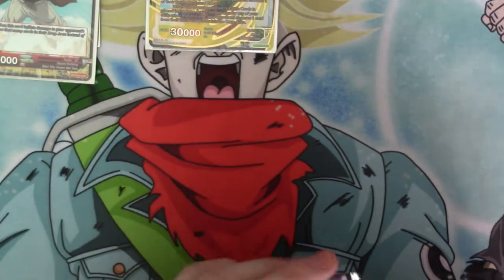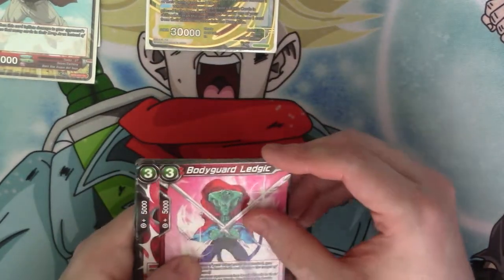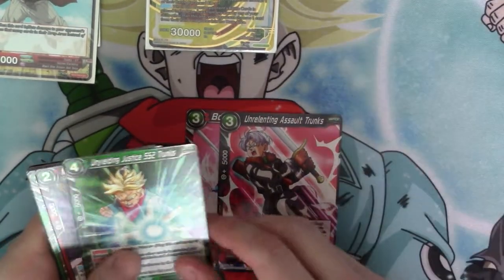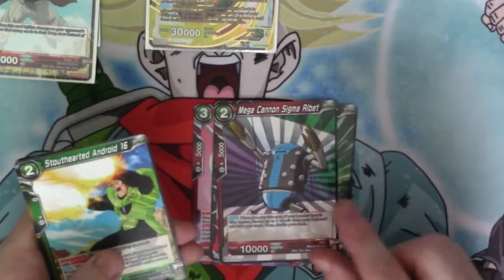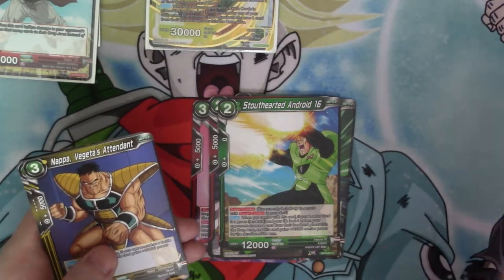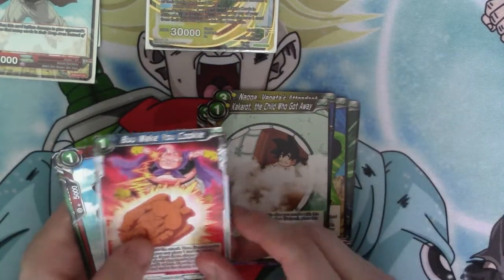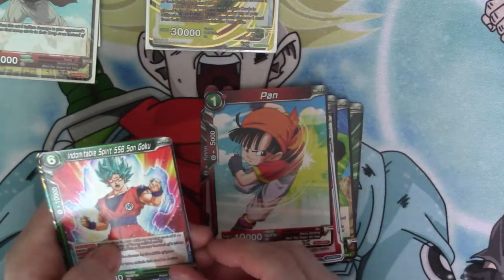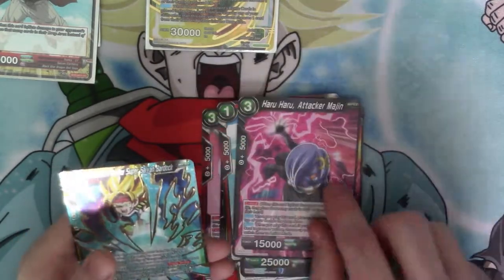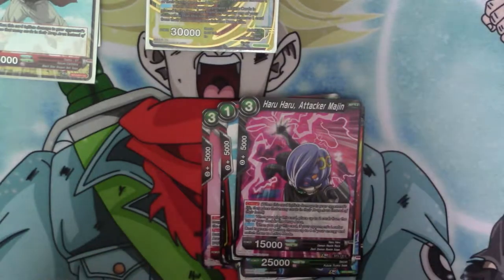Spoiler guys — I did get something. Bodyguard Legic, Unyielding Justice 2 Trunks, Mega Cannon Sigma Ribbit, Nappa With Hair, Kakarot The Child Who Got Away, Boomikyu Cookie, Spiritship Stain, Blue Sangeku, Horror Attack Margin, and we got another SR — it's the 7-drop Bardock!